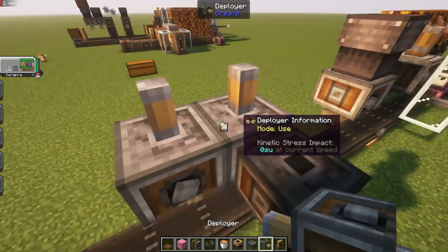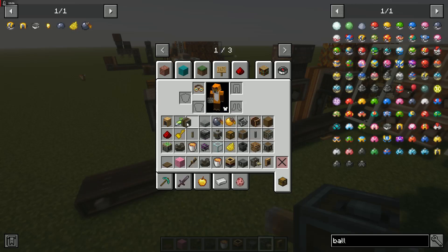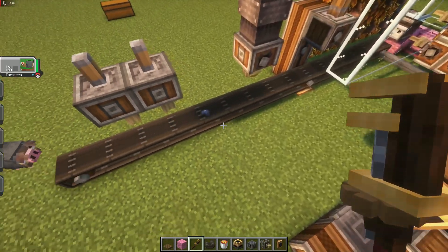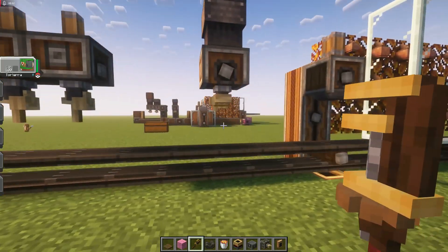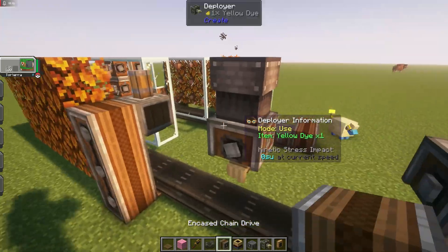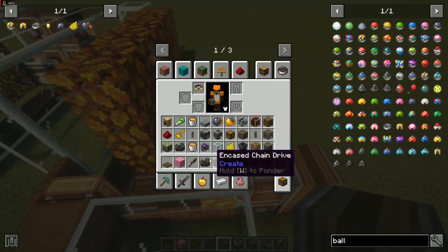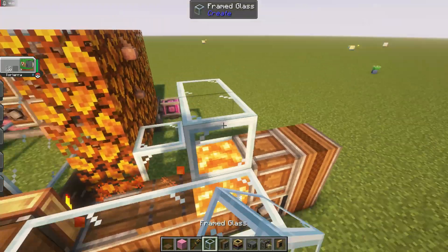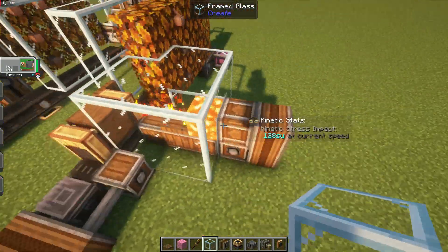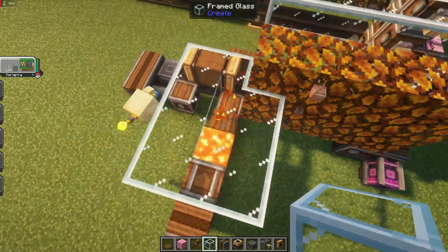Pull this out, then just two more deployers — you can see it activated. Something I forgot to do: frame glass. Make sure you've got this entire thing covered in glass or some other non-flammable block just for safety.